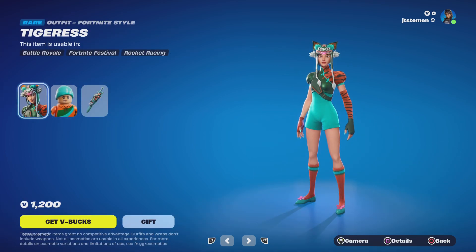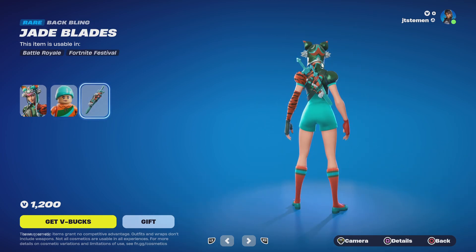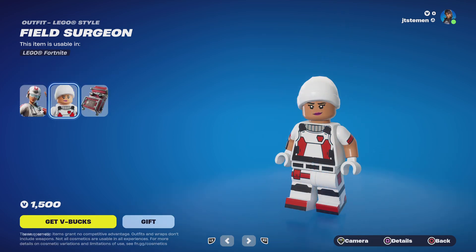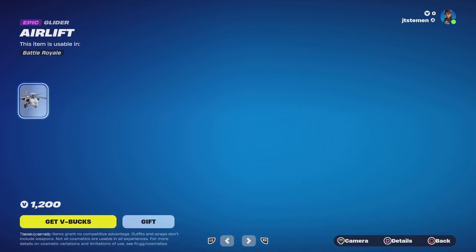And we got the Tigris Skin, Lego style. The Jade Blades, Field Surgeon, Lego style — the Gurney Wrap, the Gurney Gear, the Air Lift.